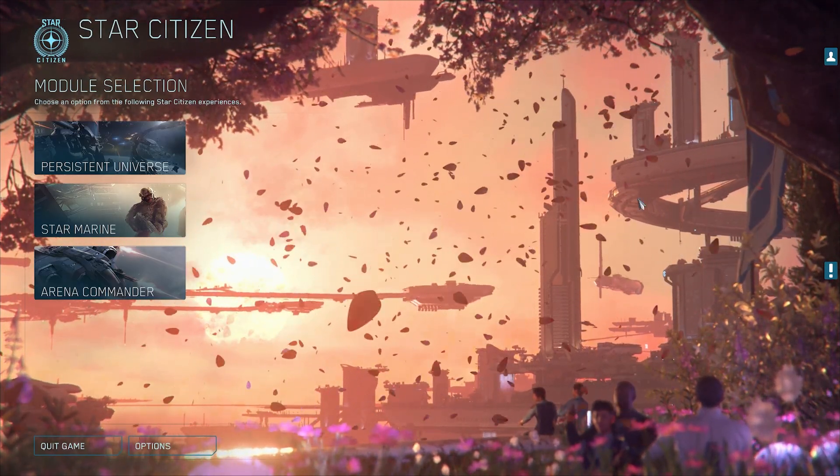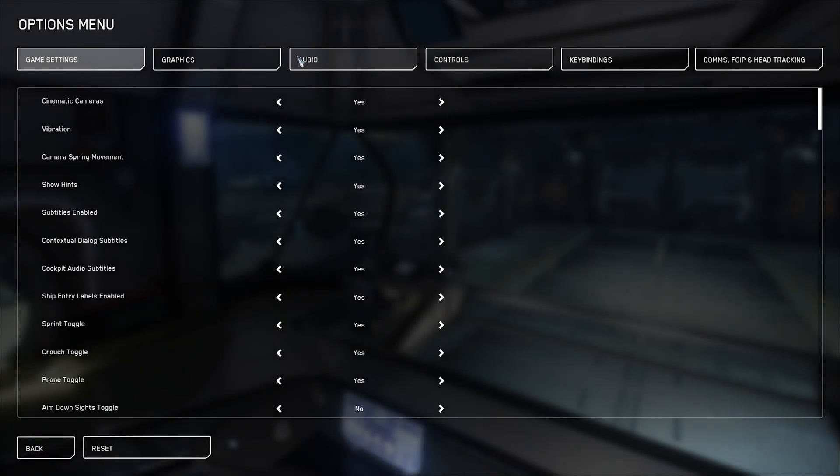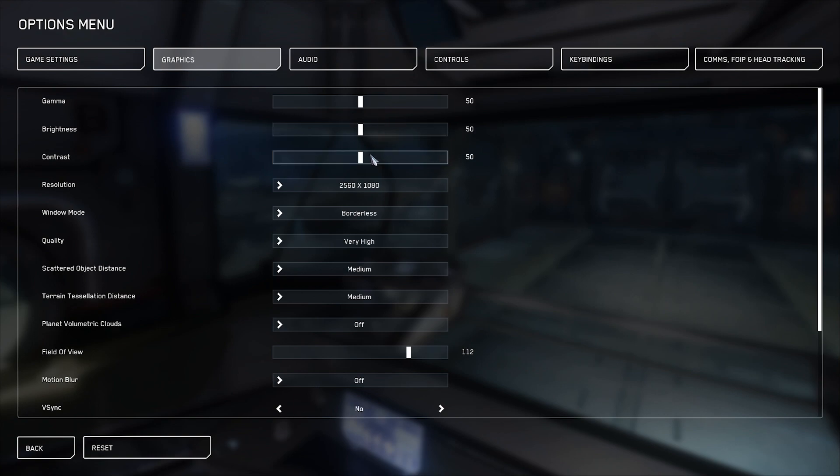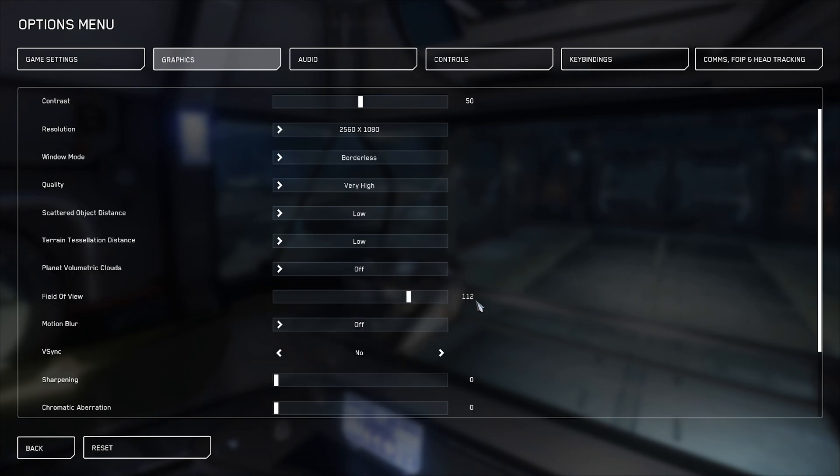First things first, you're going to want to load up your game to the main menu and in the lower left corner of the window you're going to select options and click the graphics tab. Your selection for windowed mode doesn't matter, but you're going to want to set the quality to high, scattered object distance to low, terrain tessellation distance to low, and planet volumetric clouds to off.